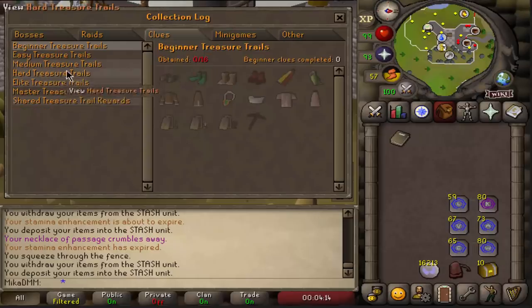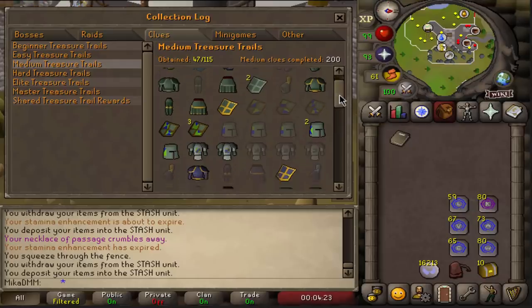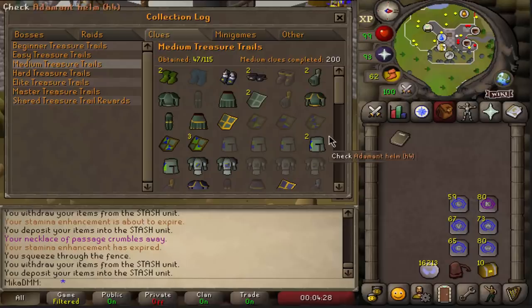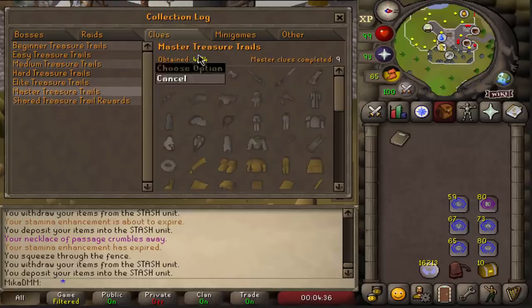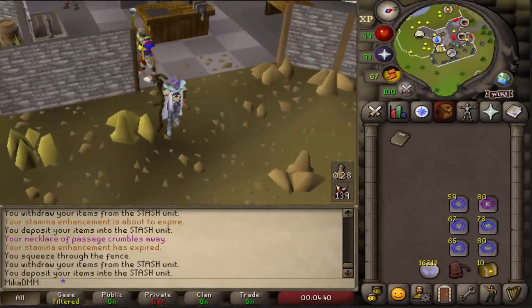Currently, if we look at our collection log and go under medium treasure trails, we have 47 out of 115 items already accomplished. If you missed the last few videos, I opened basically 200 mediums and some masters in them. Today we're going to see how far we can go towards completing this. When it comes to masters, we are 4 out of 94. We heavily focus on completing medium and master clue scrolls.